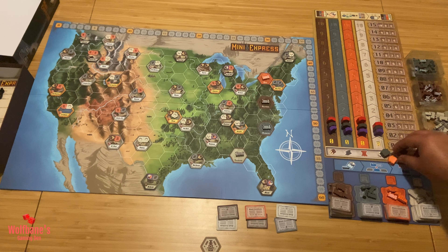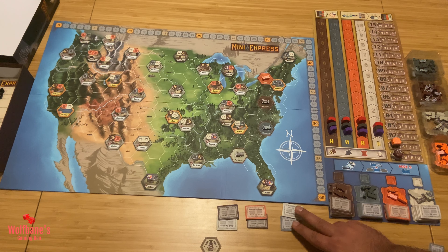With that, setup is complete. In a game of Mini Express, the key objective is to own shares in different railway companies and have as much influence as possible in those companies, so that at the end of the game your shares give you the most value. At the end of the game, you'll look at all the shares you own — you start with two but will hopefully acquire more — and evaluate them based on your position on the influence track.